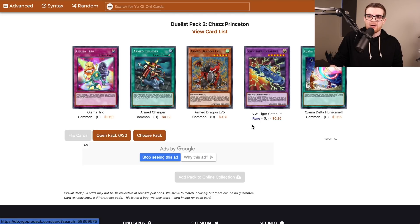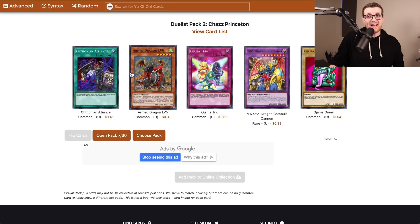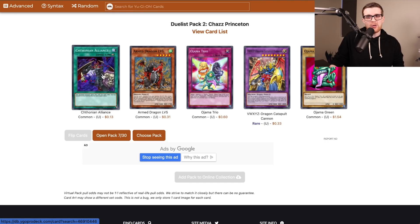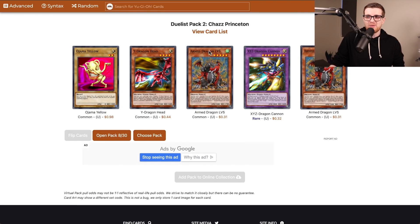There is the VW Tiger Catapult — it is a rare, so it's not guaranteed, but it's nice to have access to that in our extra deck. There's Armed Dragon Level 5, which is probably more important because this is a common. If you remember the Soul of the Duelist episode, Armed Dragon Level 5 is a house. I want to see three copies of this and Level 3 ASAP. As asked shall receive — there's another Level 5, another Chthonian Alliance, and there is V through Z Dragon Catapult Cannon. This is technically summonable in this episode, but if you can actually do it, you probably should just win the game.